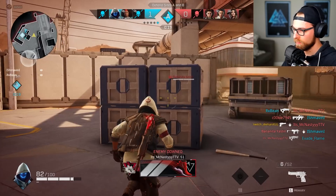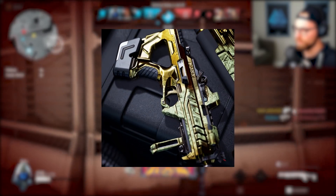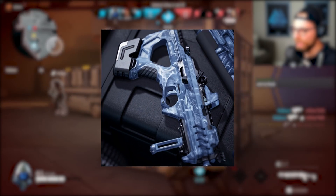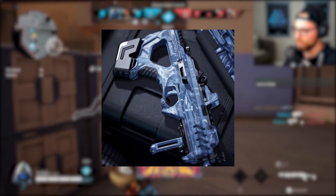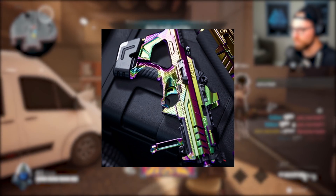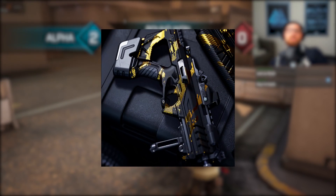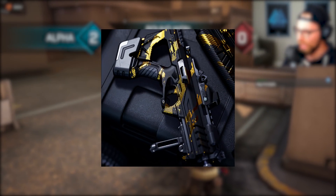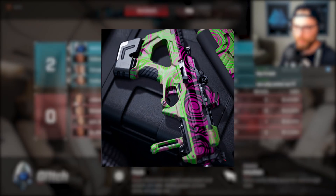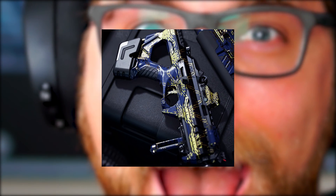Next, we have primary weapon wraps. First one is called Abstract. Next is Coins — I feel like this one is essentially the golden gun skin for Rogue Company. Then we have Ice 1 and Ice 2, Iridescent — I know there is a secondary iridescent wrap but I don't think the primary wrap is out yet — Diamond Stripe, Tiger Gold, which I think looks super well done and I really like, Voodoo which is one of the favorites in our Discord community, Weld Green, and Wheel Shape.